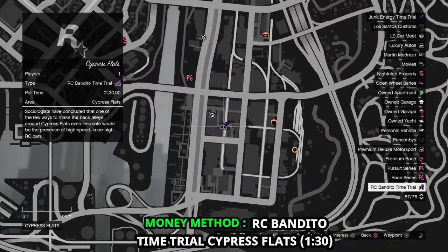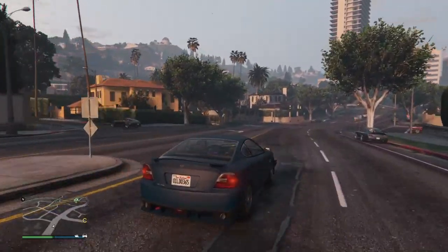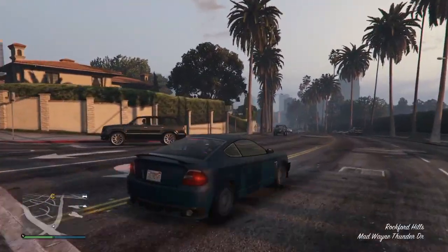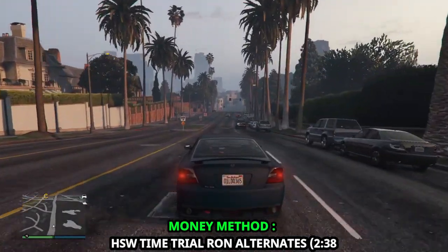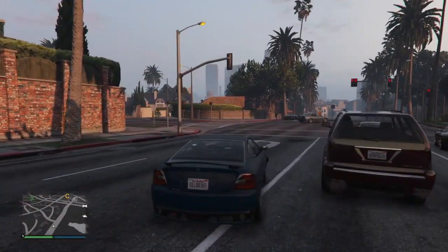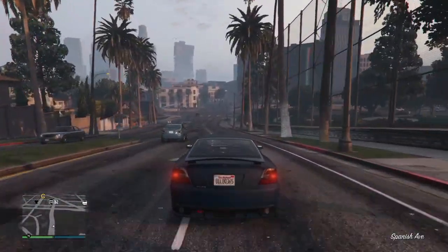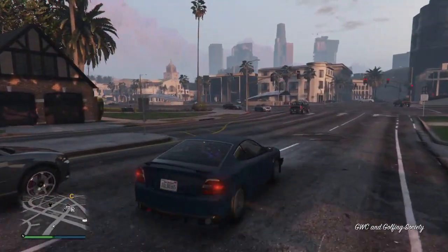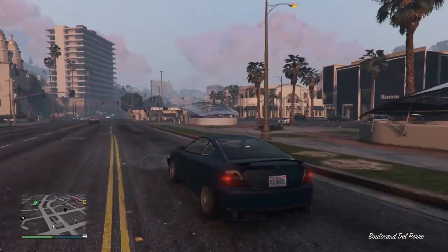Next we have the RC Bandito Time Trial, which is Cypress Flats. Be careful on the tight corners and avoid flipping your RC car. The time requirement is 1 minute and 30 seconds and you will get paid $101,000. Finally, for the HSW Time Trial — which is Run Alternate — this is for next-gen console players only. I recommend using a fast car like the Coil Cyclone 2 or a fast bike like the Hakuchou Drag. The time requirement is 2 minutes and 38 seconds and you will get paid $251,000.